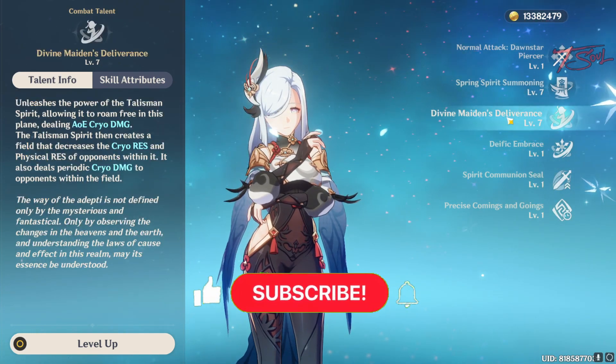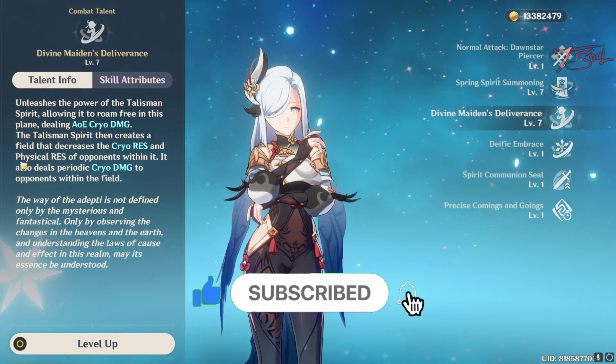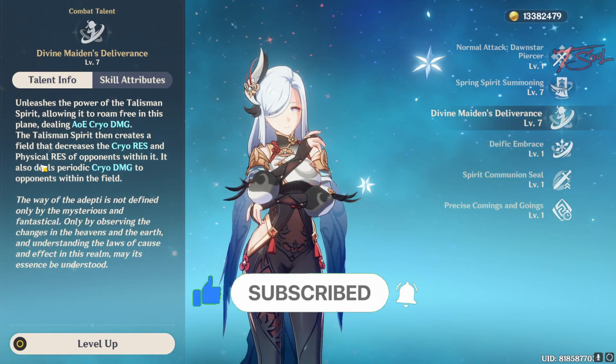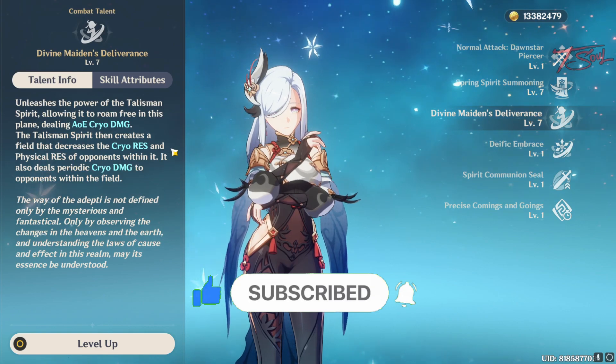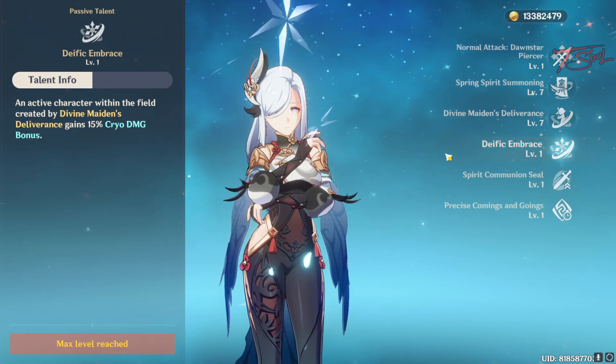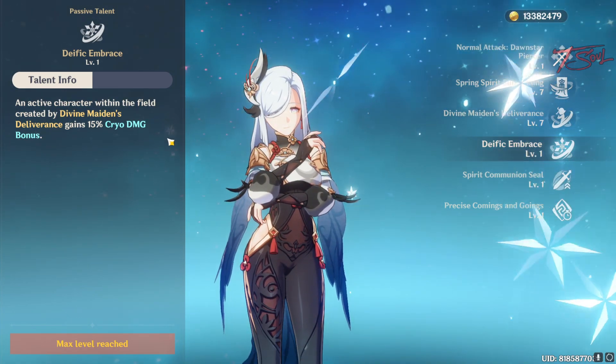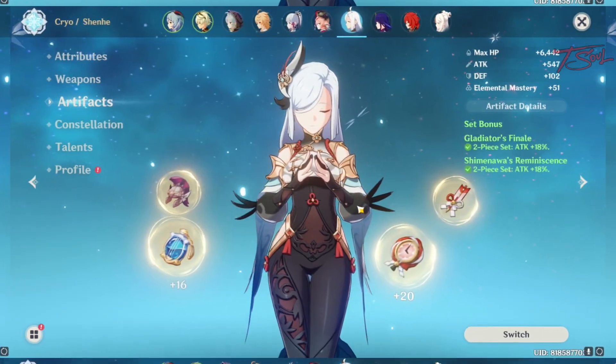Her elemental burst does Cryo damage over 12 seconds, but it also shreds the Cryo and physical resistance of enemies inside her burst circle. The size is pretty big, almost the size of Zhongli's burst. And Shen He's Ascension II passive makes her burst give another 15% Cryo bonus damage to those inside the circle, similar to Ganyu's passive.